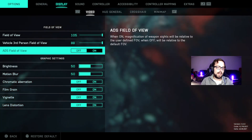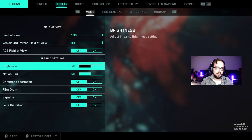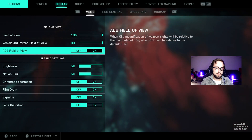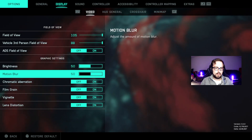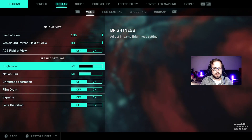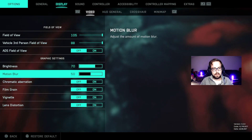ADS field of view — I have it off right now, but I'll probably switch it to on once I get more comfortable. I just don't want things to be too zoomed out when I decide to ADS. I have mine off too. I'm going to turn up my brightness a little bit — I had it kind of low. I'm putting brightness at 70 for now.